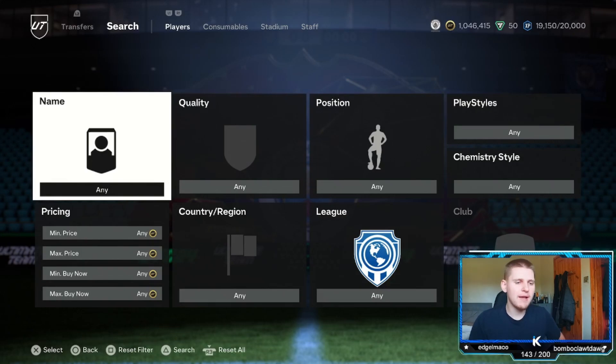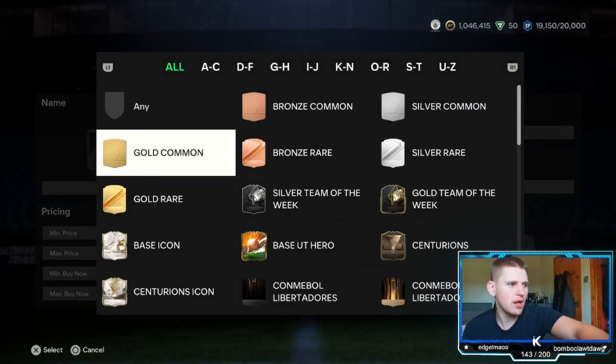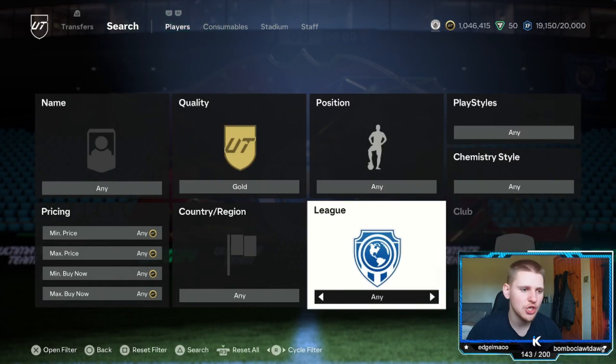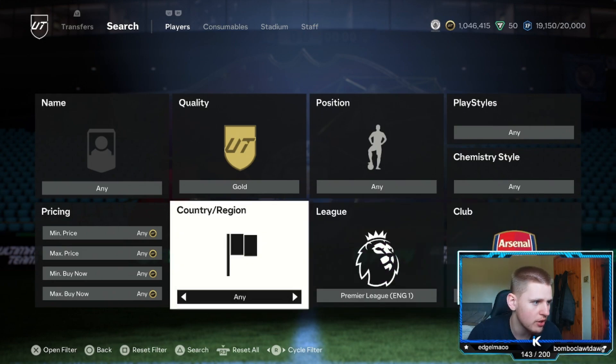Starting off with the first method of today's video. We are going to have one low budget, one medium budget, and one high budget. Starting with the first low budget method, which is a normal quality gold card. Leave position at any, playstyle, chem style and nation also at any. Set the league to the Premier League and then club to Arsenal.